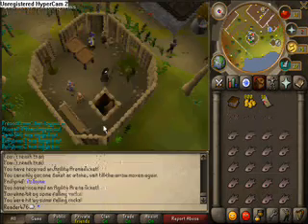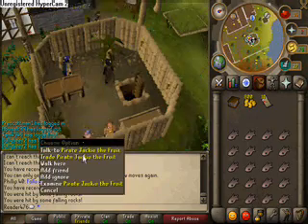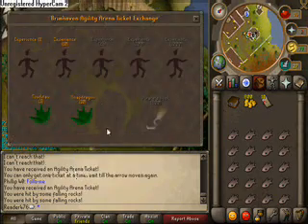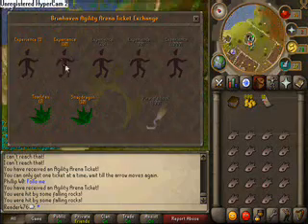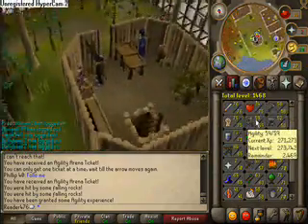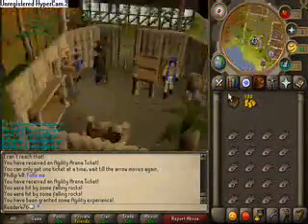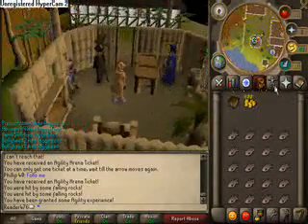You can repeat this process until you have many tickets, or until you run out of food. Once you get the tickets, you can trade them with Pirate Jackie the Fruit — yeah, weird name. I got 10 tickets, so let's buy experience. And 10 tickets are for noobs. How many do you have? Seven.